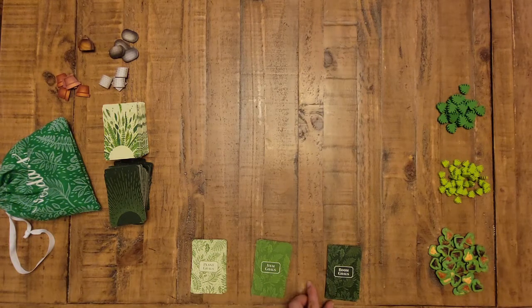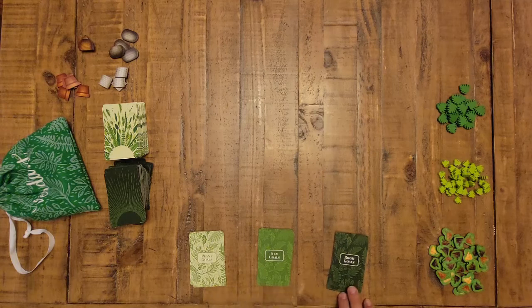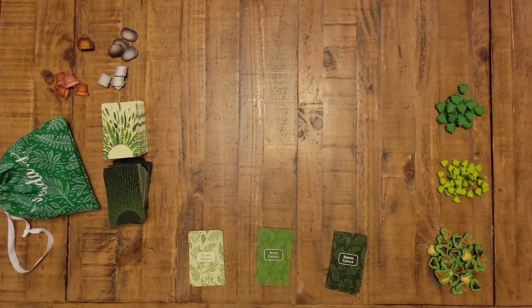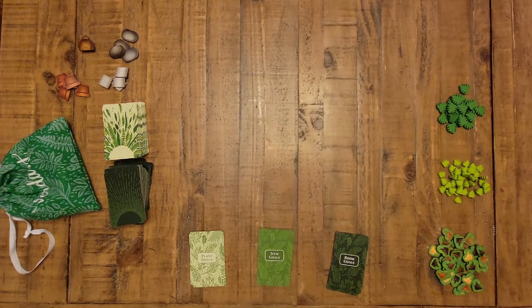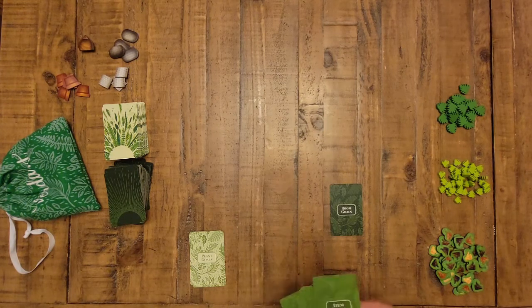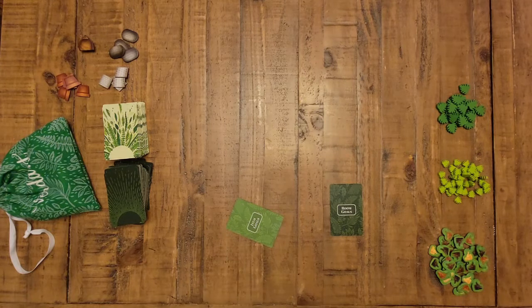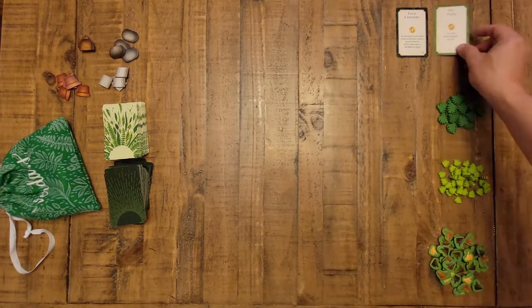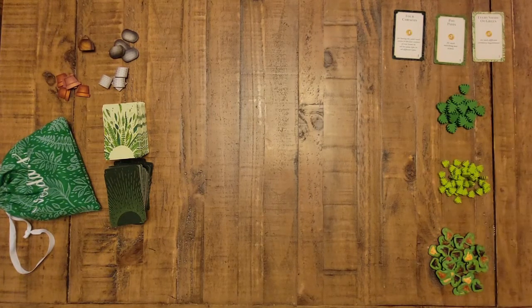When you set up a solo game you want to take out four of each of the three valued pot types, and you can have as many terracotta pots as you want. For multiplayer, check the rulebook depending on how many players. Lastly, there are three stacks of goal cards — you don't have to play with these, it's called the advanced version, but you'll want to once you're used to it. They're split into three categories: room goals, item goals, and plant goals. Shuffle each and draw one of each, then put the rest back in the box.